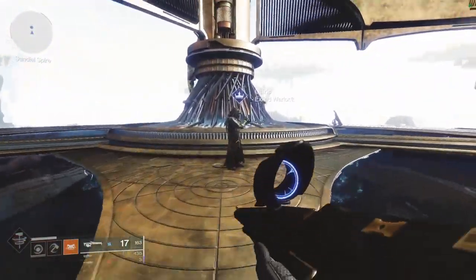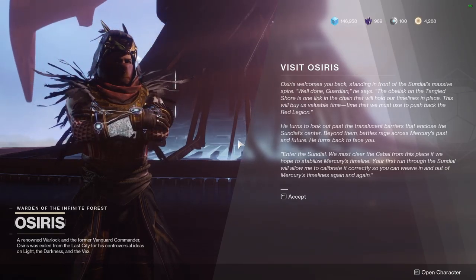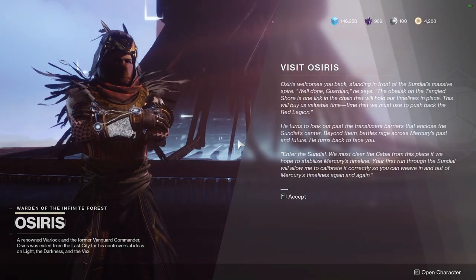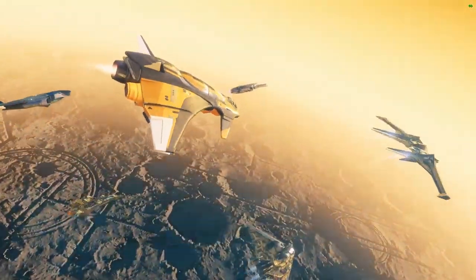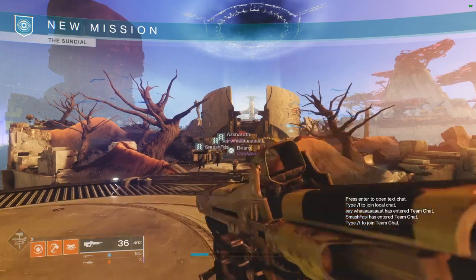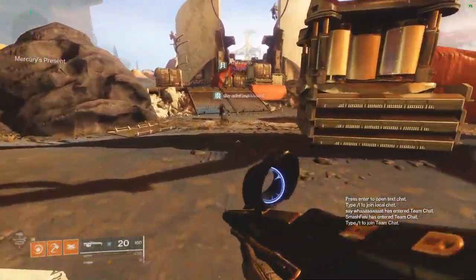Moving back to meet Osiris, it's finally time to jump into the Sundial activity. The Sundial is a six-man activity with matchmaking, just like the Menagerie activity we had before. We select it from the destinations map, wait for matchmaking, and fly in. We have different activities to complete to progress a bar, and once that's done we get to a final boss. Let's see how that works in action.